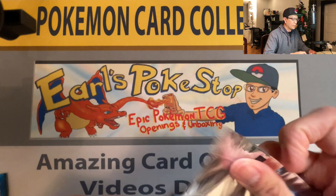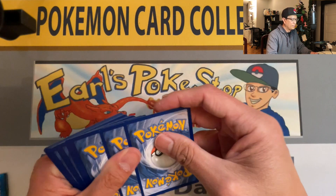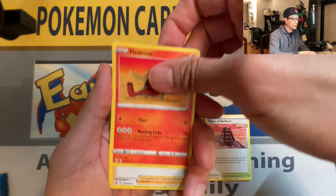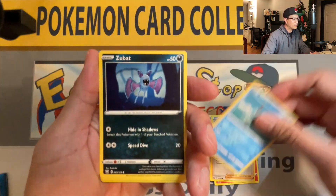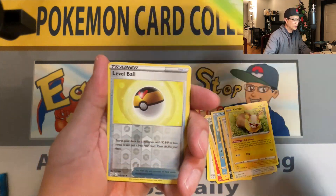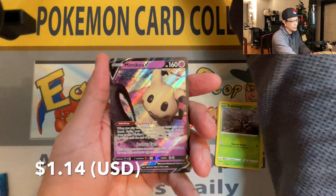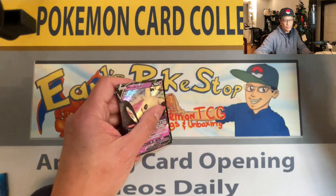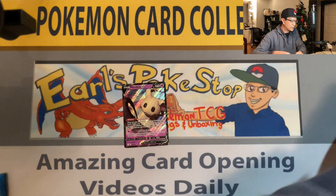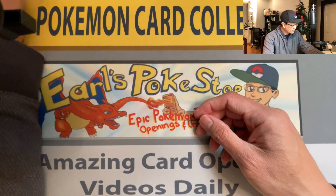If you missed yesterday's video, link is in the description — I pack-battled with my good buddy JD, StateCCM90. It was a close battle, so check it out. We got a Scatterbug, a Level Ball reverse holo, and Mimikyu V — ultra rare card! First hit, guys! That's what I'm talking about — at least we got an ultra rare hit from this three-pack blister!